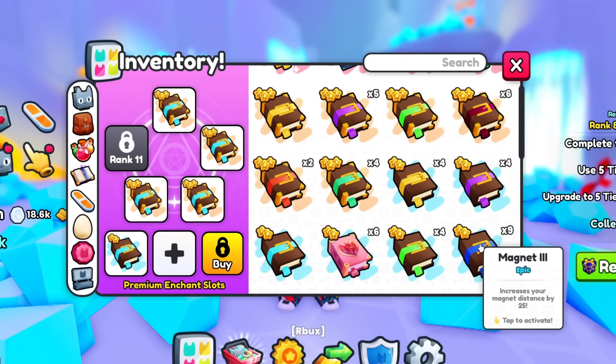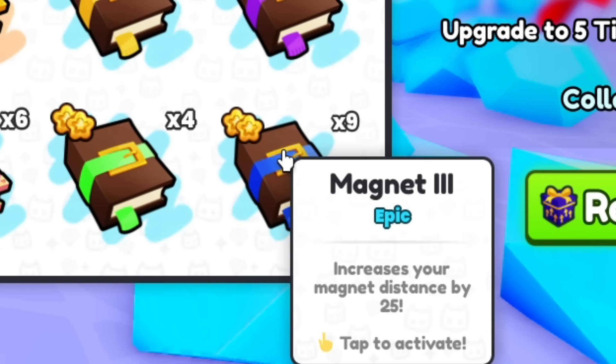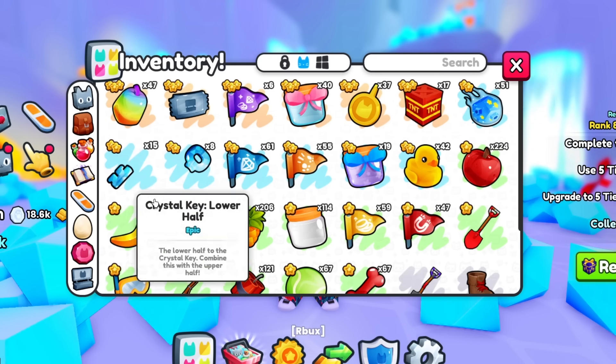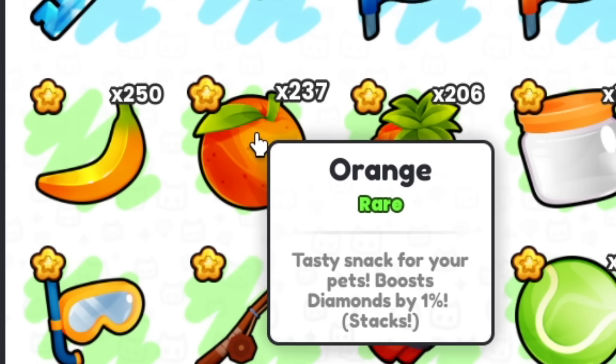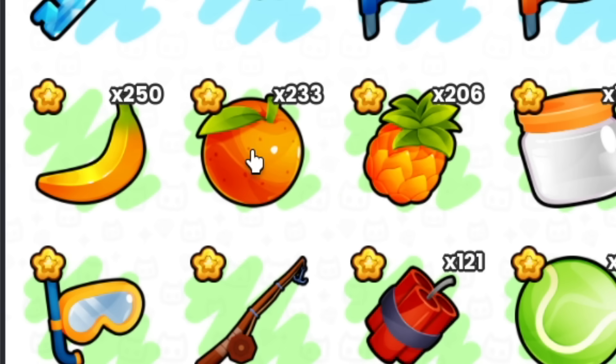One other thing: I recommend putting on a magnet book, because this way you can actually collect all the stuff around you. So make sure you've got that on too when you're AFK. Also, I recommend that you click on some of these oranges because they actually increase your diamond boost by 1%, which is pretty cool. Definitely spam a few of those.